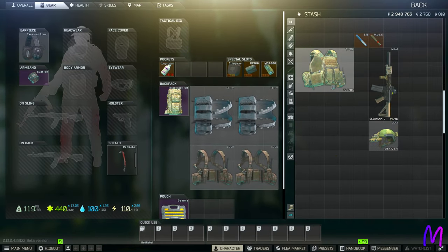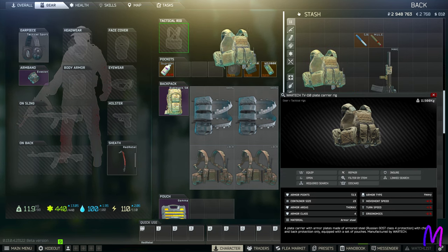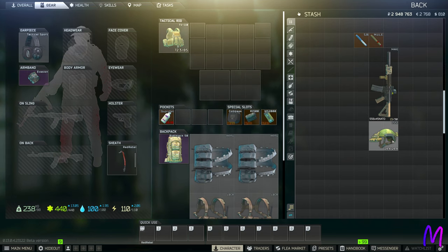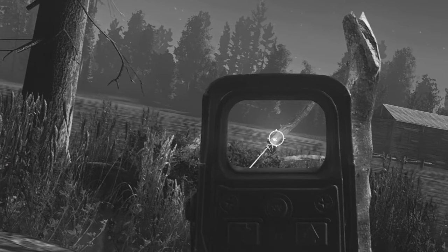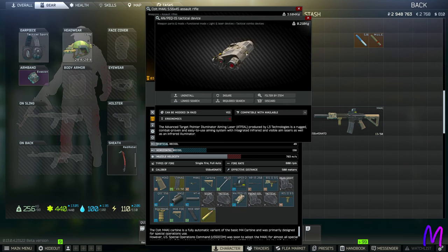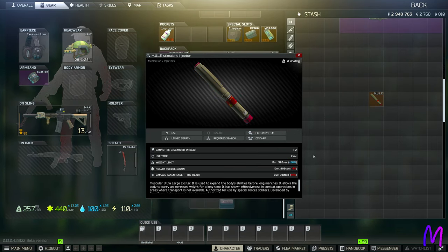There are a couple of other things you're going to need to pull this off. For your armor I would suggest the TV 110 rig - it has a couple of 3x1 slots for those tricky items you can't place anywhere else. Night vision - any will do but obviously you want the best you can get. This strat works best at nighttime as you want to keep as far away from other PMCs as physically possible. You're also going to want a weapon with an IR laser for the same reason. I'll be doing this with the mid-range M4 barter from Mechanic. Finally, I'd suggest bringing a Mule and an SJ6, but you can do this without them - you just might find yourself crawling your way out of raid.